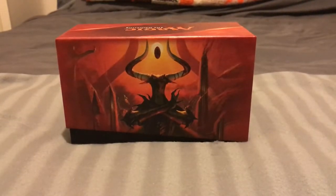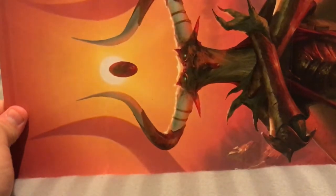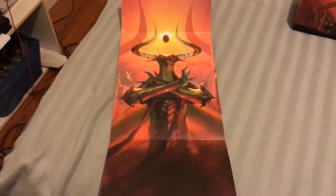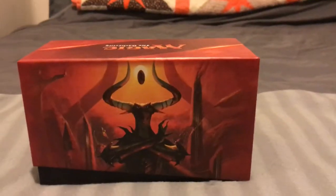And then the little sleeve that it comes with — if you undo it very carefully — before, all the artwork used to be side to side. It used to go this way. Now they've gone and put it up and down, so you can't see it. Let me move it up so you can see it. Beautiful — that's Nicol Bolas. That's the almighty dragon.